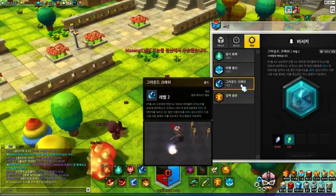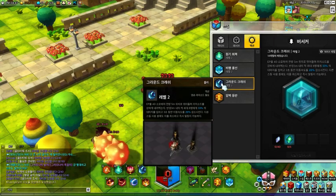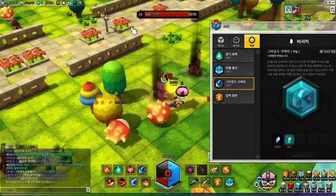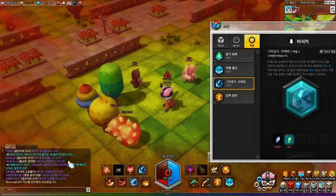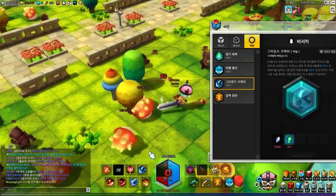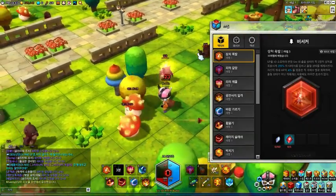The third action skill is Ground Crash, which you learn at level 14. What it does is you leap, and as you actually leap you get to hit monsters as well. I'm getting fairly low so I'm going to hit that healing button — as you can see it healed me up 18%. That is the first skill ability.